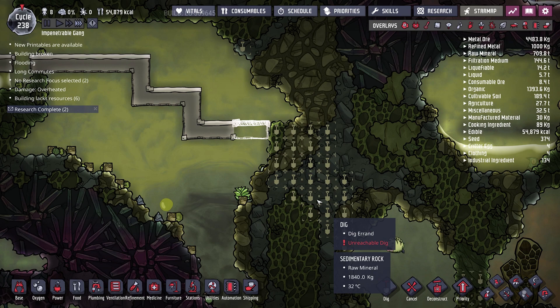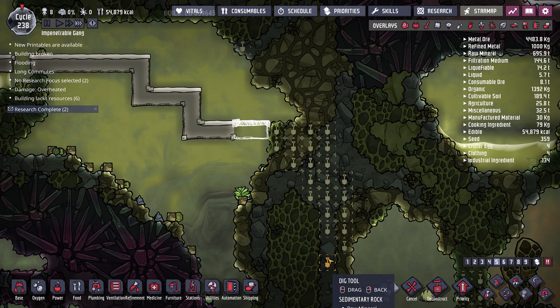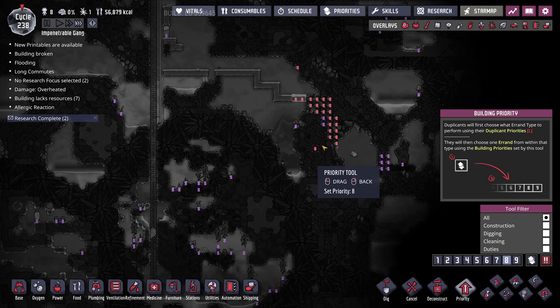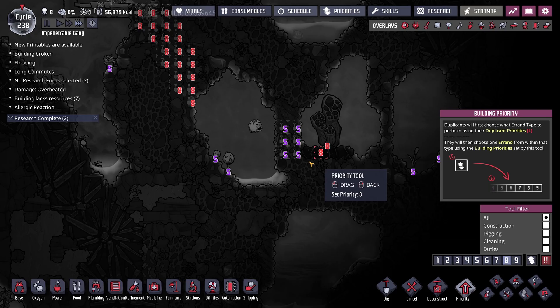They can't build that directly, so we'll build across like that and then have them dig to get down. I'll reorganize our dig path a bit so they can get down there and make their way over to the geyser. I'll set this to priority eight so somebody comes down and gets that done, and I'll also go ahead and click the analyze button, scheduling those as priority eights as well.